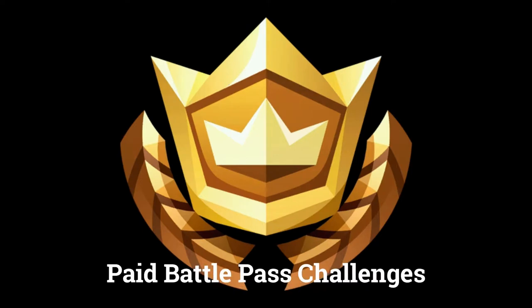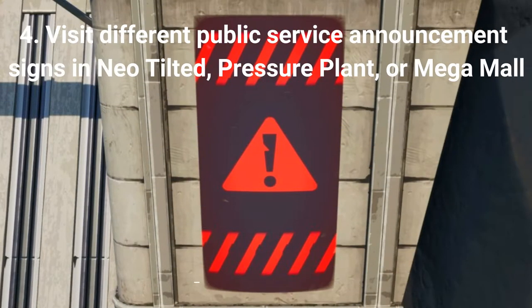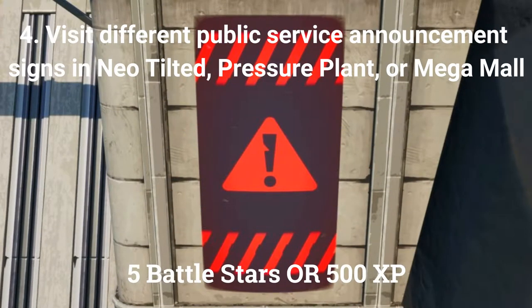The next 4 challenges can only be done by players who have bought the paid battle pass. The fourth challenge is to visit different public service announcement signs in Neo Tilted, Pressure Plant, or Mega Mall, worth 5 battle stars or 500 XP if you are at tier 100.